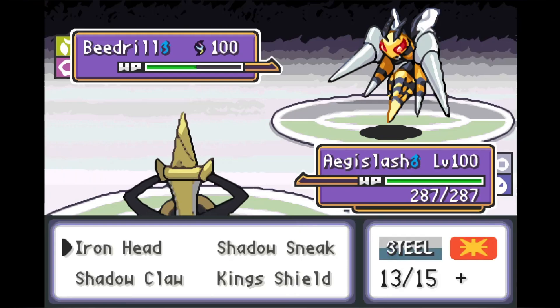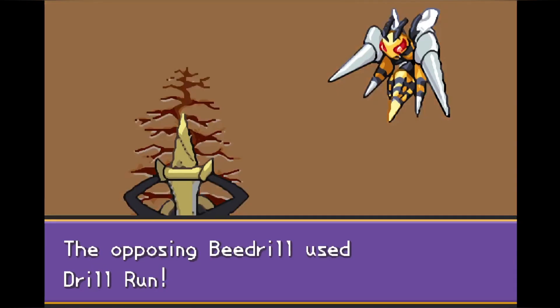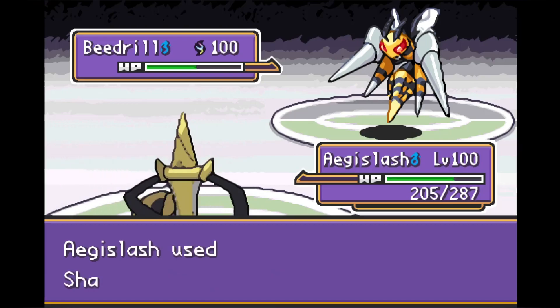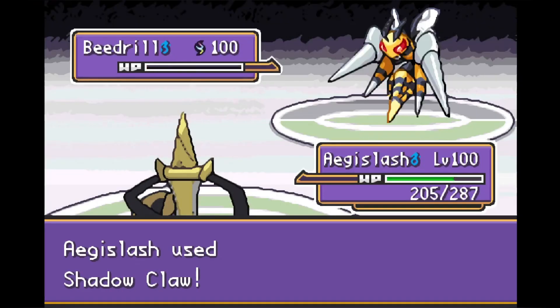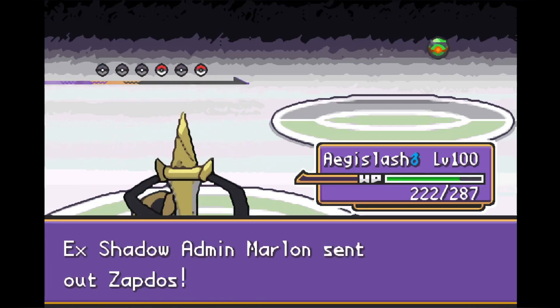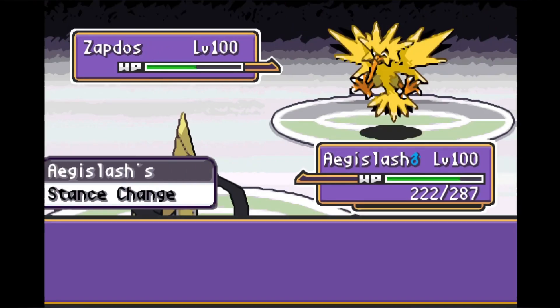We harshly lower Beedrill's attack with King Shield — a great position to be in. Even his super effective Drill Run is still not going to deal very much damage against Aegislash. Aegislash can just tank super effective moves like it's nothing. In hindsight, Weakness Policy would have been better than Leftovers here, but even without an attack boost from Weakness Policy, Mega Beedrill goes down to the Shadow Claw. As we said, even Mega Beedrill is not very bulky. Slowly but surely Marlin is running out of Pokemon, and Zapdos comes back out once again.